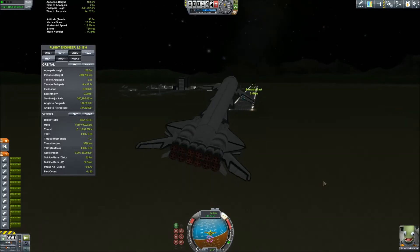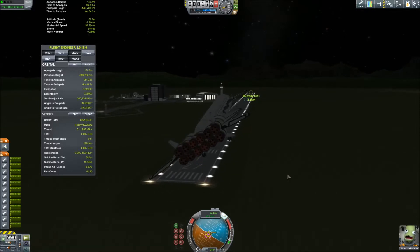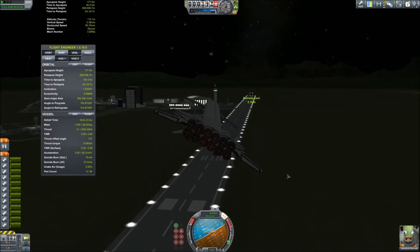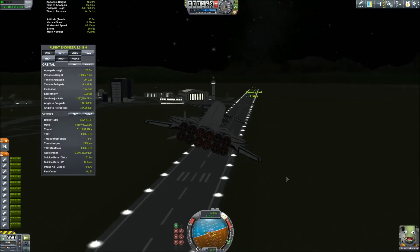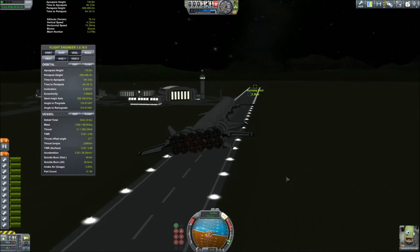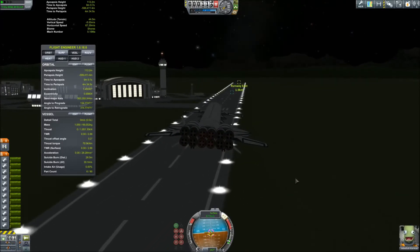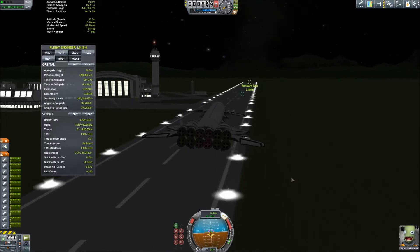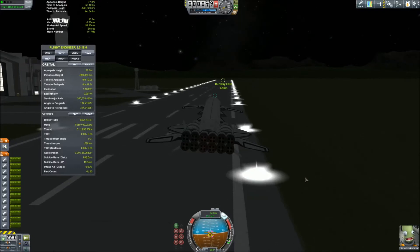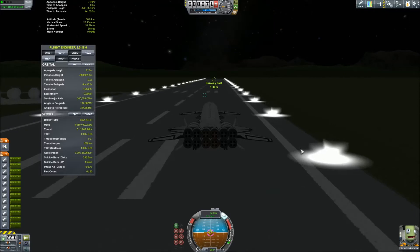This looks like a good run. If we can't land this, we can't land anything. Although we do have to get a little bit straightened out, so I'm not using any yaw here — I'm just using the roll in order to turn. And this is going to be a successful landing. Make sure we have the brakes on. And we are down!